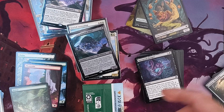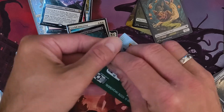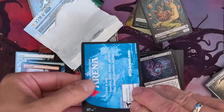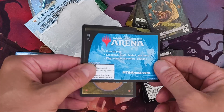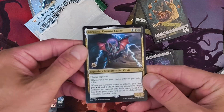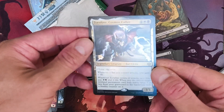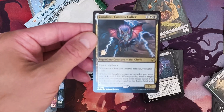Hey guys, sorry — I completely forgot to open the promo card! Hopefully there's something nice. We have the pre-release code for Arena for six packs, so we'll keep that for me. And we have the Ral, Crackling Cosmos — a rare! Perfect, nice. Thank you again, see you next time, bye bye!